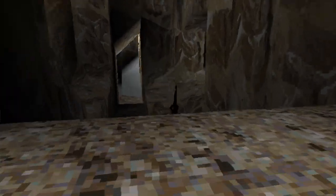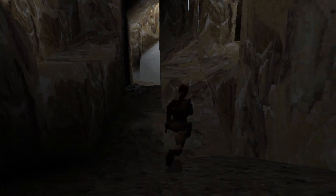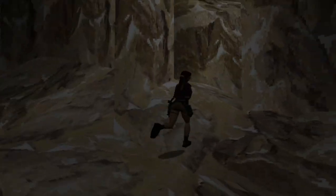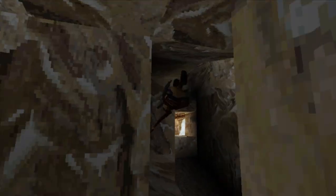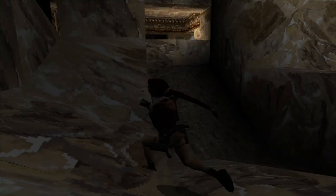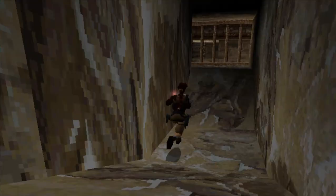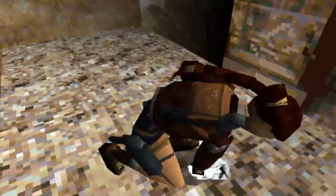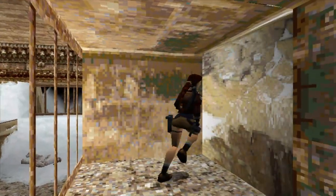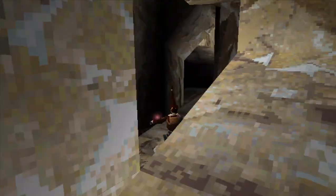We'll just jump up into here and then we're approaching the second secret. Might be a bit dark — we want to put a flare on. Here we go, and there it is. It's as simple as that. Stone Dragon. Okay, so that's two secrets done.